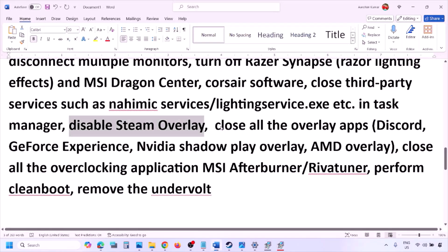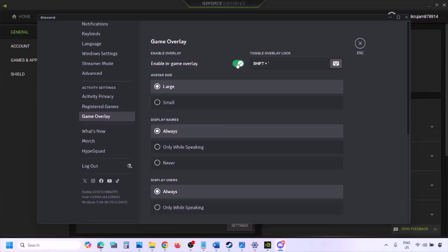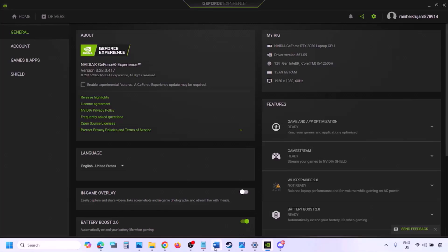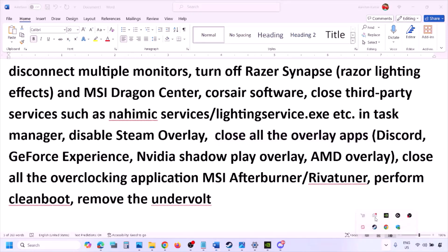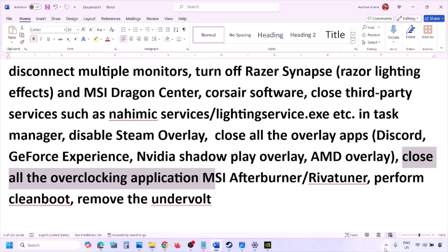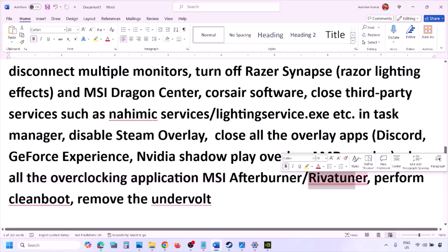If you have Discord running, go to Discord Settings, go to Game Overlay, and turn off Enable In-Game Overlay. If you are using GeForce Experience, click the Settings icon in the top right and turn off In-Game Overlay. Close all overlay applications including Discord and GeForce Experience, as well as any overclocking applications like MSI Afterburner or RivaTuner Statistics Server.